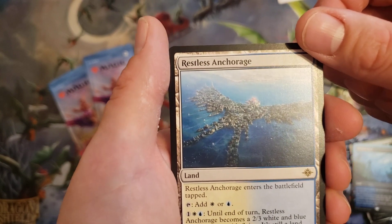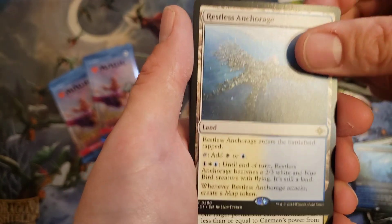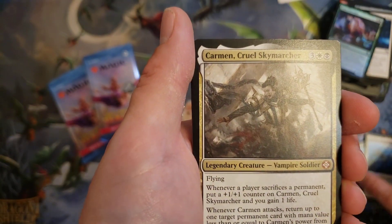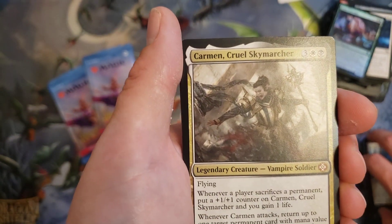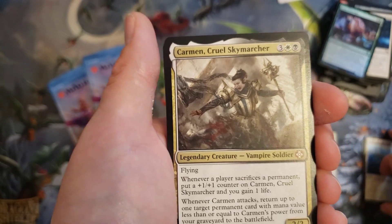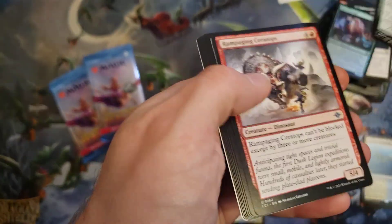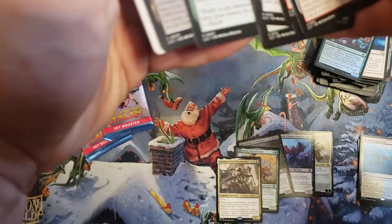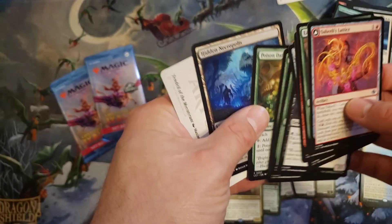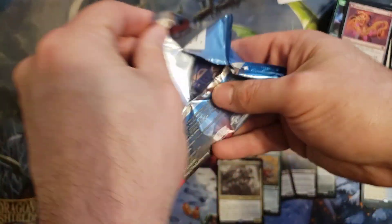We got another land here — we got the Restless Anchorage. These lands were great in the sealed environment; they're going to see play in Commander, standard, and limited. And speaking of Commander, we got a Commander card — we got Cardamon, the cool Sky Marcher. So, 5 Mythics so far, doing pretty good. No special cards yet, but hey, still an opportunity to hit something sweet.